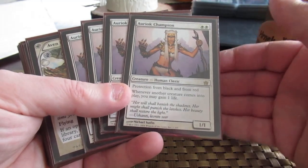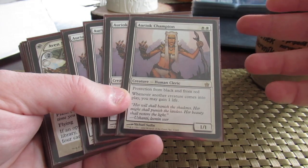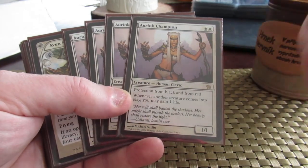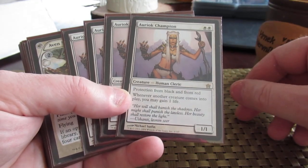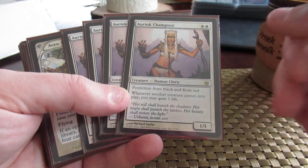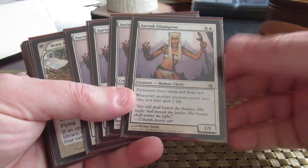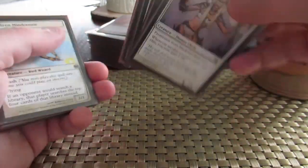I've got four Auric Champions — two white for a 1/1 human cleric, protected from black and red. Whenever another creature comes into play, you may — and you should — gain one life. She's in here against Modern Black Control and Boros Burn. Boros Burn can't get rid of her, so whenever your creatures come into play, before they burn them, at least you gain life and you can block. Against the black deck, she's a lot better because they have a lot of things to attack with. So there's four Auric Champions on the sideboard.